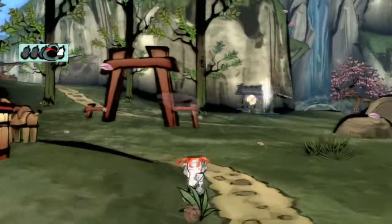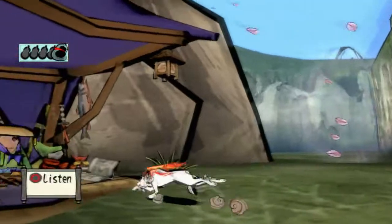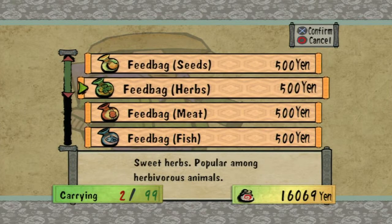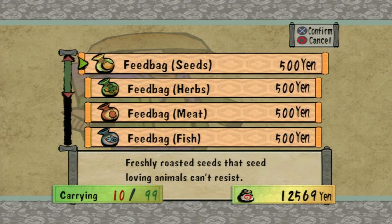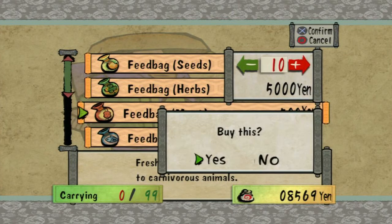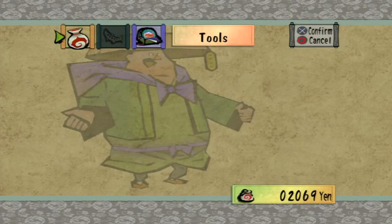There's just one last thing I want to do before leaving town and going out on our next journey, and that is of course buying more feed bags. Somebody sent their wolf to go shop for them. I'm gonna stock up for a nice clean round number — I'll get ten of each, except for fish, because not as many things eat fish. I'll just get five fish. That took up quite a bit of yen, but I haven't sold any of my treasures yet.